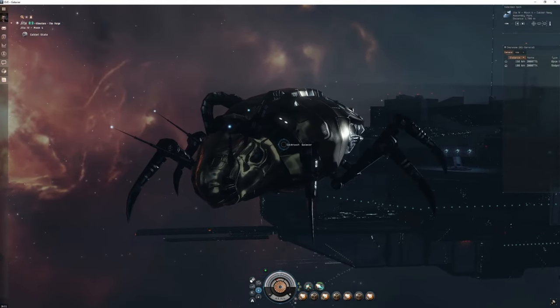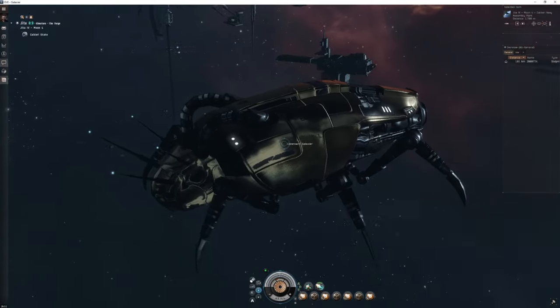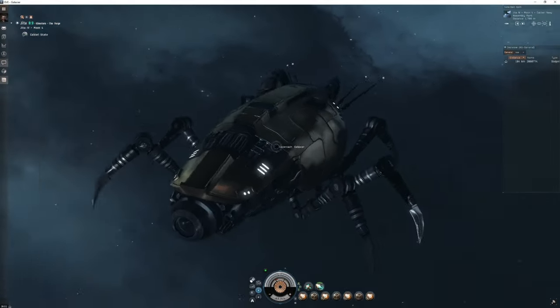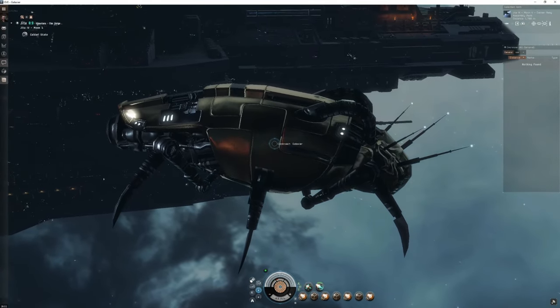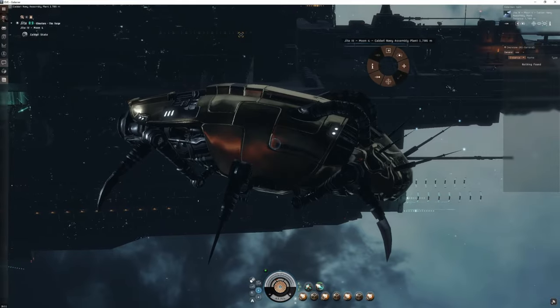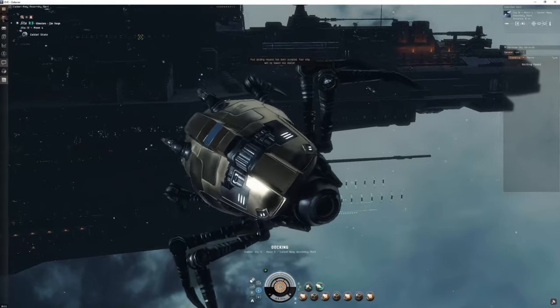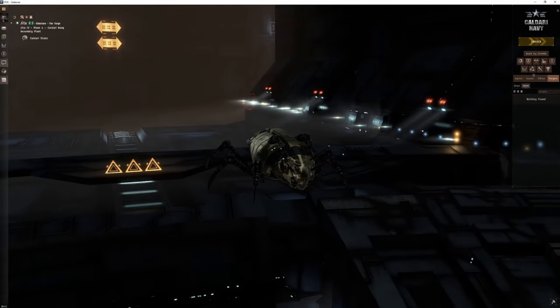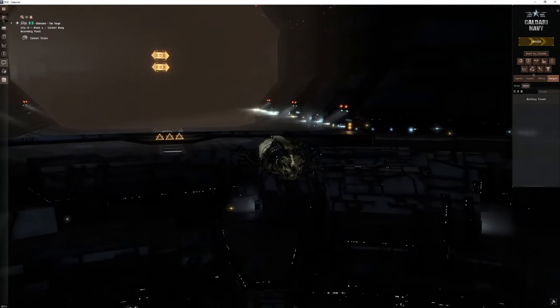I kind of like the design, even though it is a cockroach and some people may find it creepy. It's good to see they made themselves a nice little ship. The Polaris frigate is another one which I don't have access to. We're going to be looking at an even faster ship in the next video, so stay tuned. Thanks for watching and I'll see you in the next one.